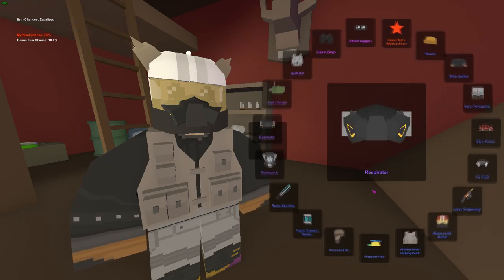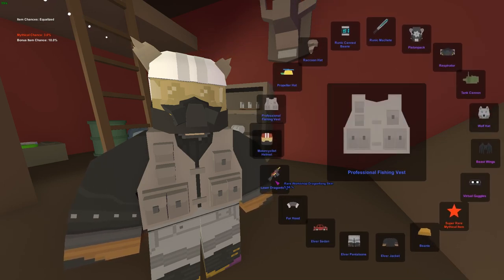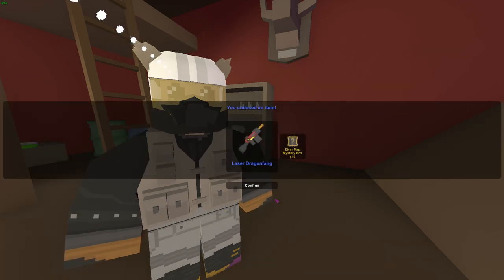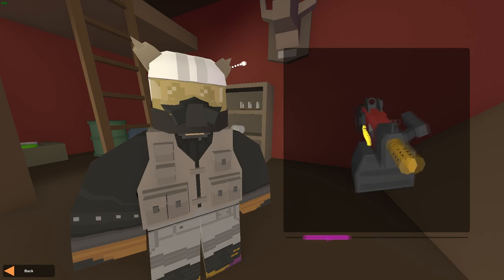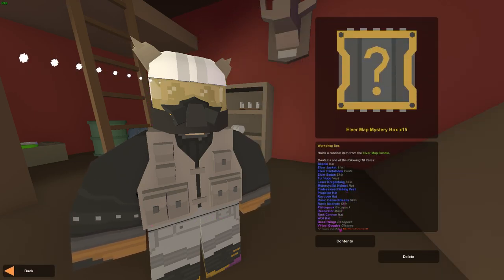It seems like we're gonna get a skin we already have — or maybe not. Oh yeah, we're gonna get the laser dragon thing! I'm only unboxing skins I don't have. Hell yeah, I actually wanted this one — it's luminescent, so it glows in the dark. Very epic dragon fang skin.